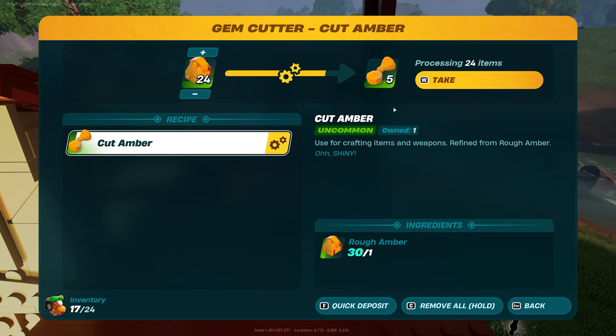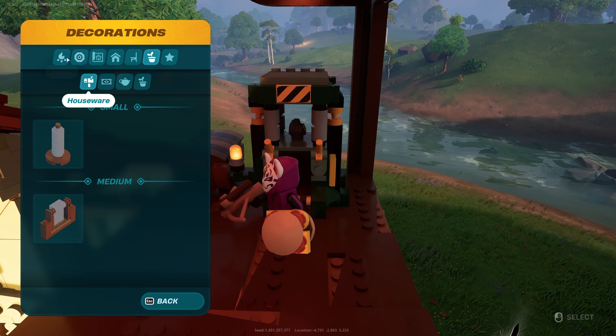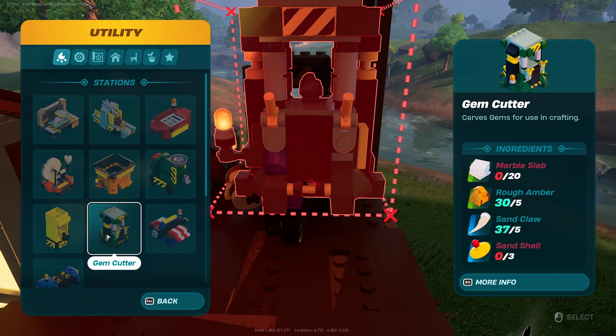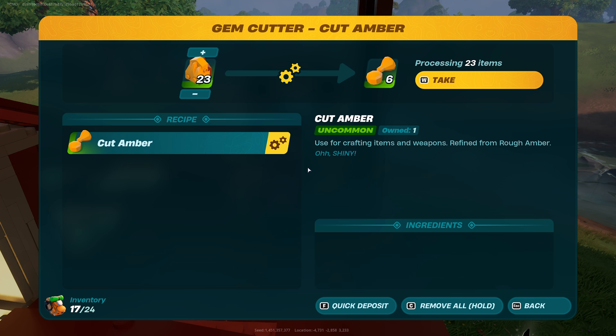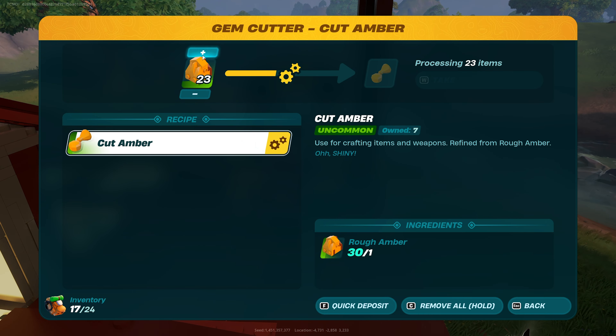You'll also need to get yourself a gem cutter, which you make with amber as well as a few other things like marble, which you get from grassland caves. Simply place the gem cutter down and start refining your raw amber. It's going to take a very long time, so I'd recommend filling this machine up and leaving it.